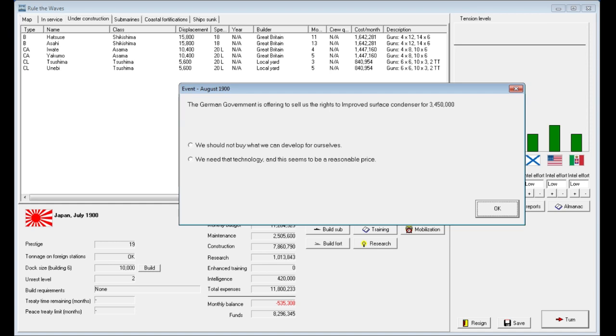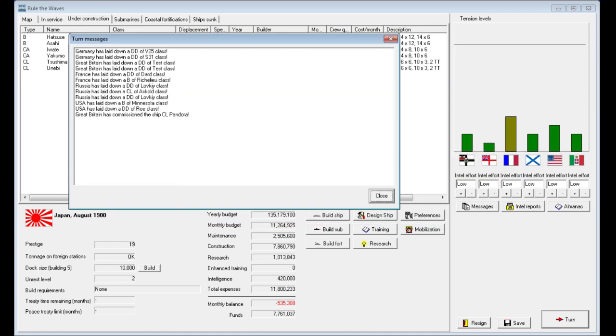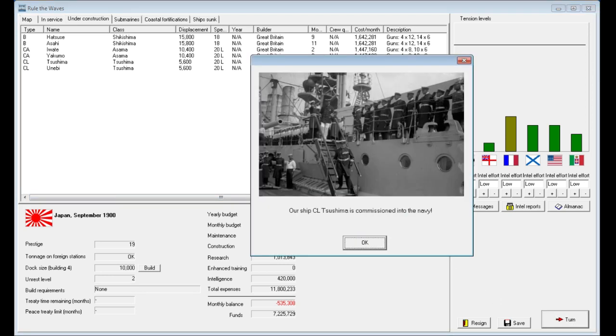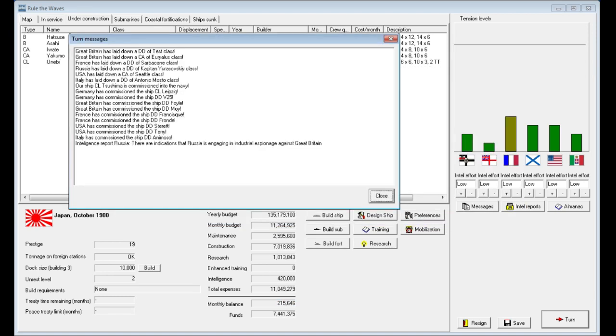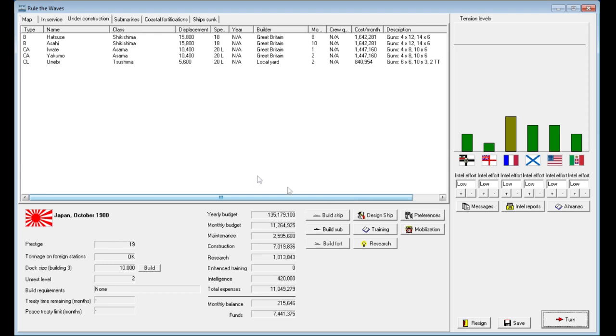The German government is offering to sell us the rights to improved surface condenser for $3.4 million. Should we buy what we could develop ourselves? I'm going to decline right now because our balance is in the red and I'd like to be able to build some ships. So I'm going to decline that offer. The Russian government is also offering to sell us rights to 7-inch guns of quality 0 for $4.6 million — our current ones are negative 1, so we can do without those unreliable foreign guns. Russia is apparently also engaging in industrial espionage with Great Britain — hopefully they fail, because Great Britain has some of the best equipment in the game.